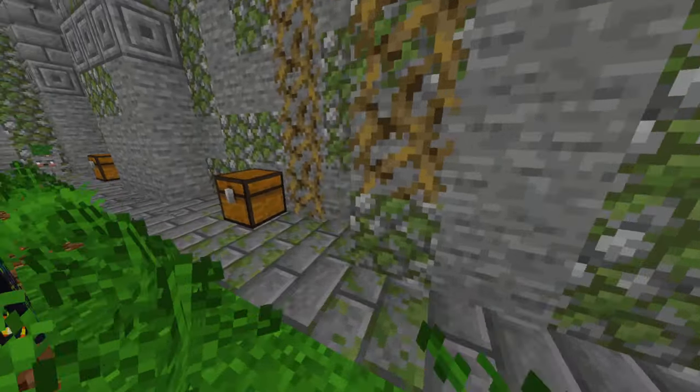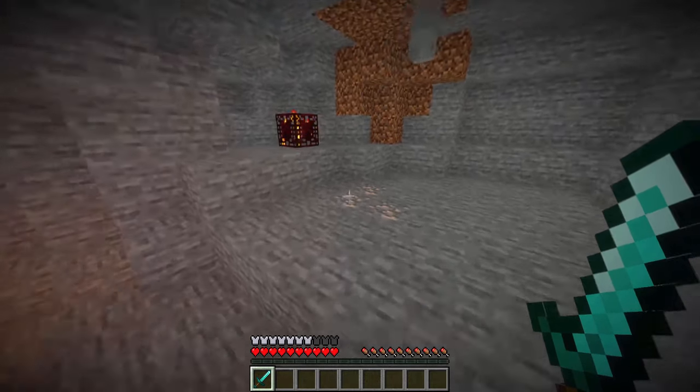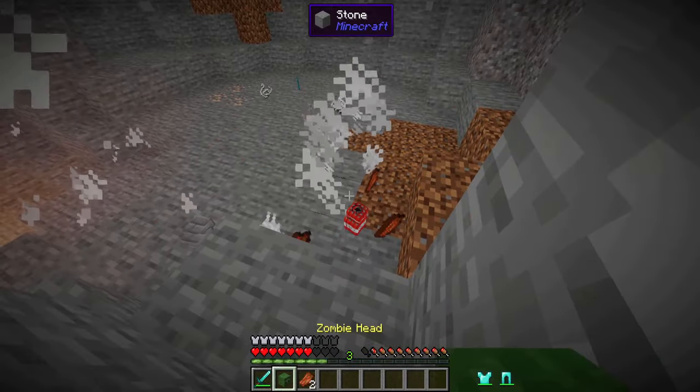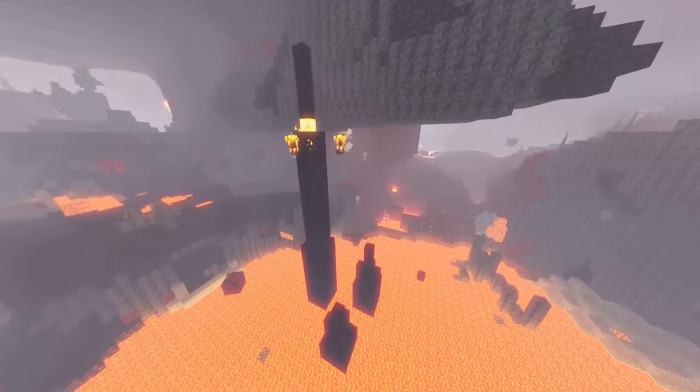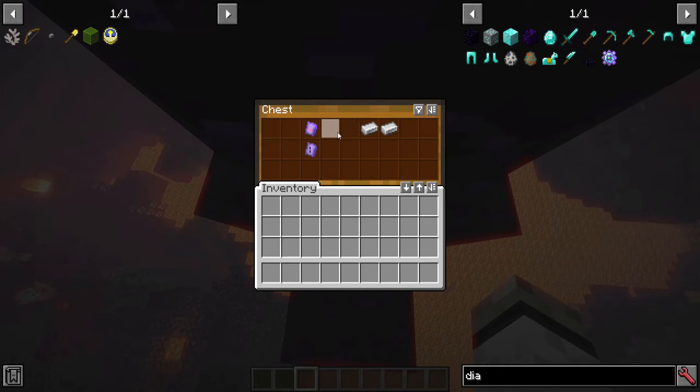Monster boxes: randomly placed in caves, they will spawn some monsters, but those monsters give you epic loot. Nether obsidian spikes: rare in the nether, but if you find a big one there is a blaze spawner, and good loot underneath the blaze lantern.